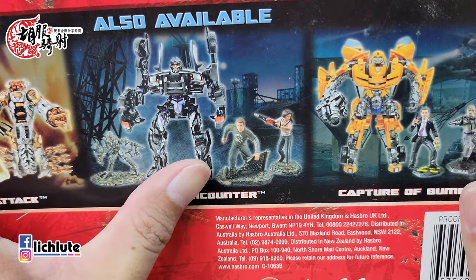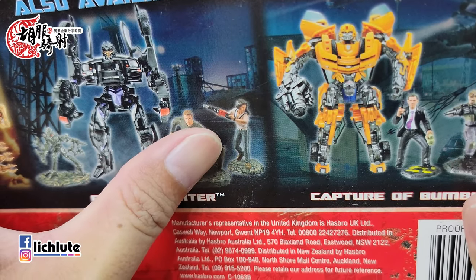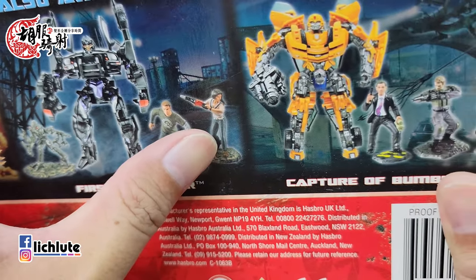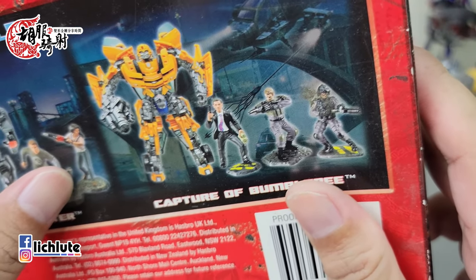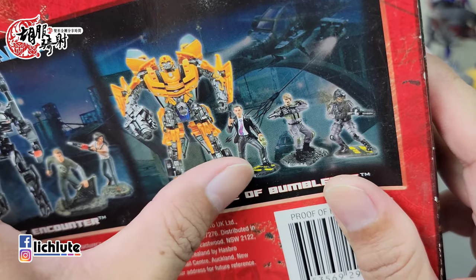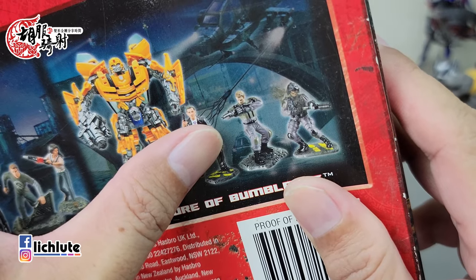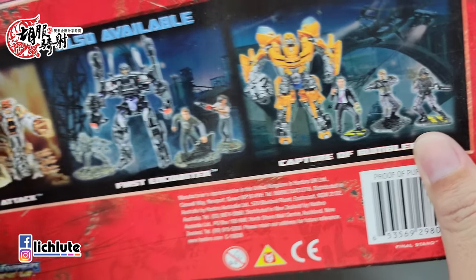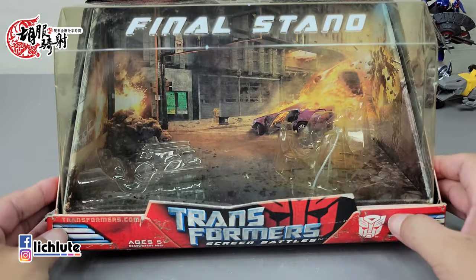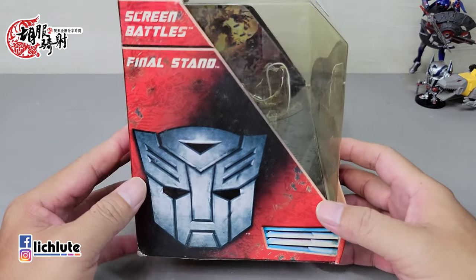欢迎各位再次收看虎夫奇少的变形金刚分享时间。这是我们1400期的节目，我们又迈入一个新的数字里程碑了。今天我挑了这一款，这是07年推出的长臂还有Bumblebee的组合包。这个系列推出不止这一款，各位可以看到有Scorponok、Barricade，还有迷刀。另外还有逃命的Sam、勇敢的女主角Mikaela，还有大黄蜂、西蒙斯，以及两位人类士兵。这款玩具非常值得珍藏，除了年代久远、分量扎实之外。